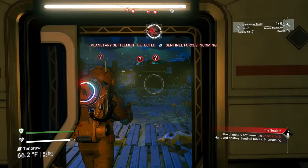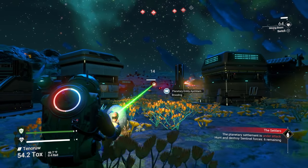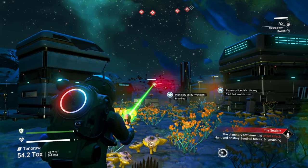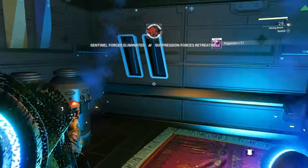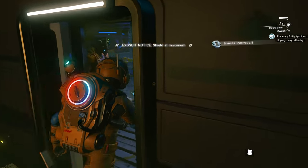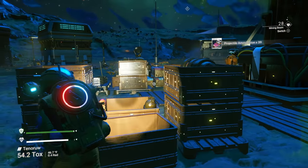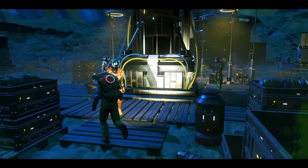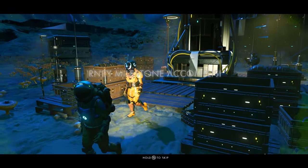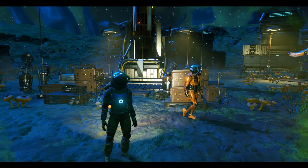I don't have any weapons, so this might take a while — we're going to fast forward through this. I should have had a weapon. Definitely have a weapon of some kind; don't use your mining laser for that because it takes forever. We finally took out the sentinels — I took out my first five sentinels. There you go.